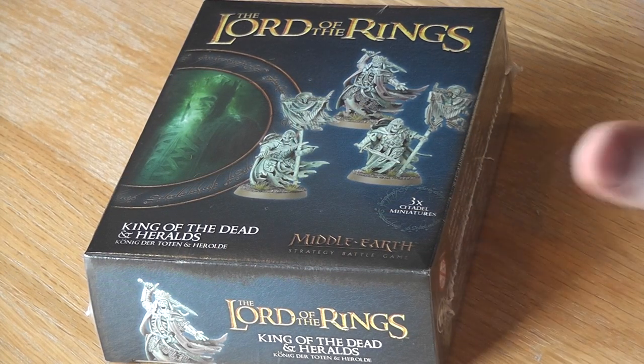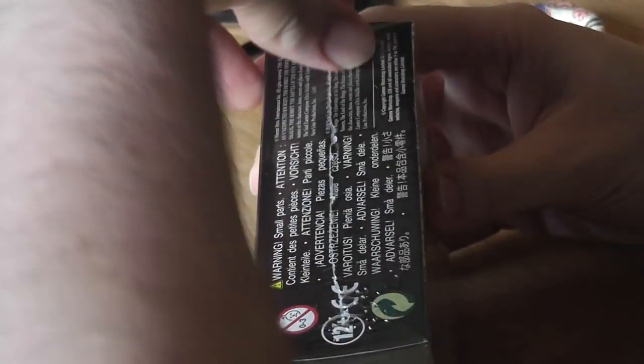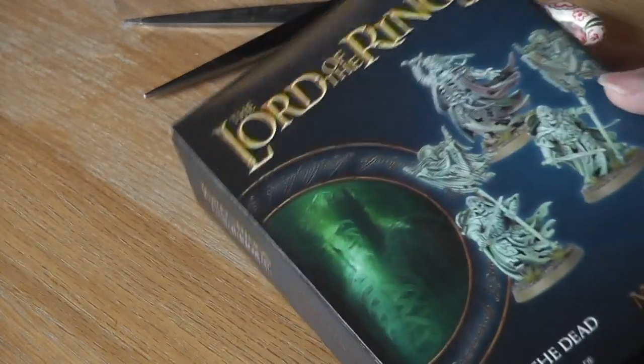The first thing we're going to do is take them downstairs and rip this box open and show you the sprues. Here we go — we have our lovely still-fresh cellophane kit. As always, if you are going to use a knife to cut this open, make sure you are of knife-wielding age. This looks suspiciously like the box you just saw in the cellophane, but now it's out of the cellophane, so that's quite exciting.